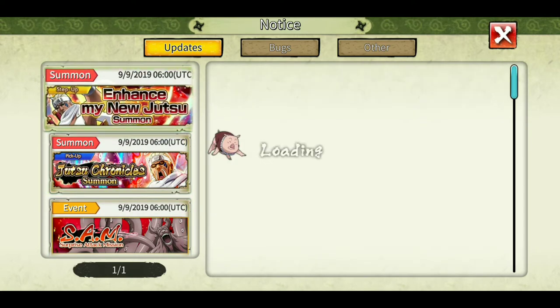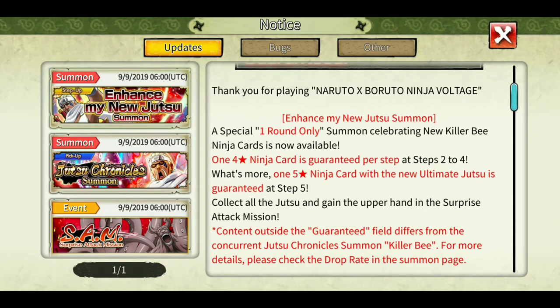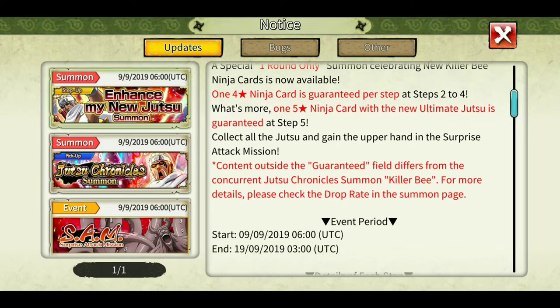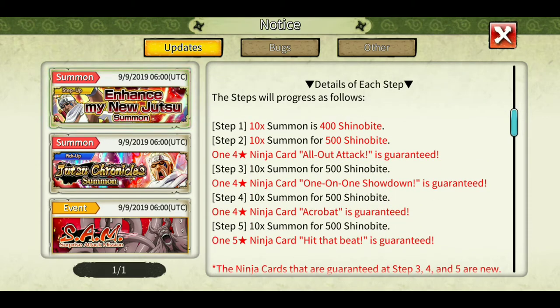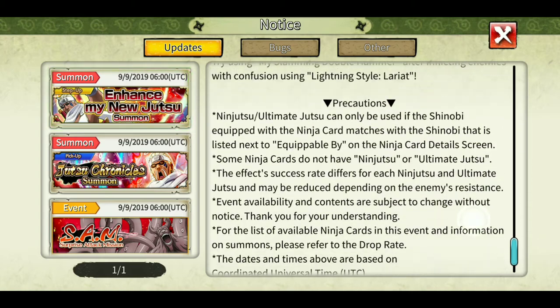This step-up banner is a trap, guys — don't summon on this banner. It's just to exhaust your Shinobites. Although it is guaranteed, you will have to spend a lot of Shinobites to get guaranteed results: 400, 500, 500, 500, 500, 500 — so 2400 Shinobites for a guaranteed Killer Bee rekit. I would strongly not recommend summoning on this banner.